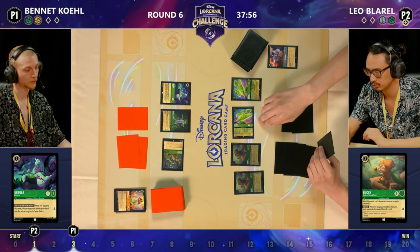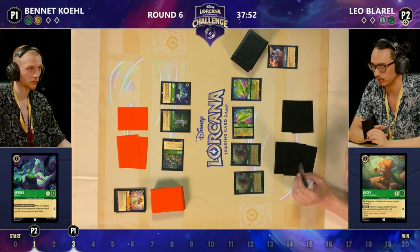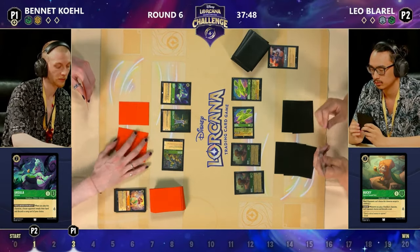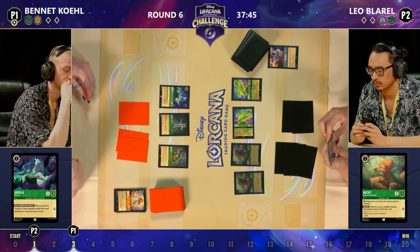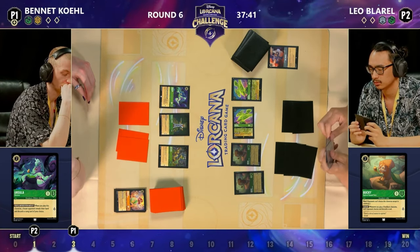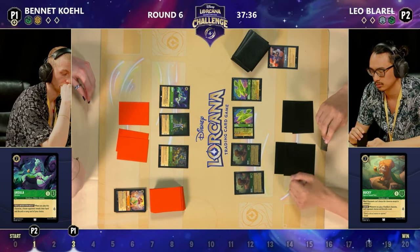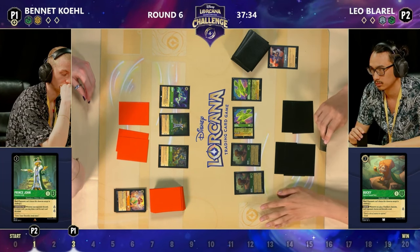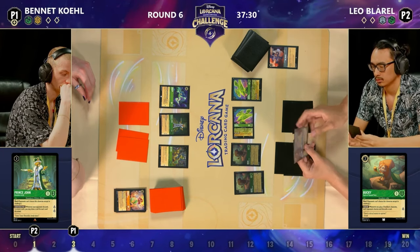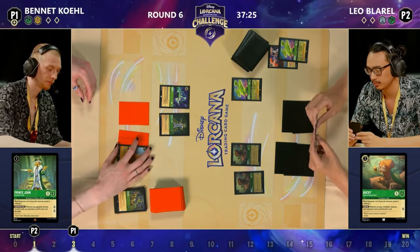It's still Leo's turn — they're deciding if there's anything else they can or want to do. I don't see this Bucky turning sideways; that's far too valuable. We pass over to Bennett, who has Sir Hiss with Evasive. If Keeda is off the top, the five-cost is probably just going to be inked straight away. Of course there's the option of challenging one of the Diablos with Sir Hiss, but there's still going to be another Diablo remaining on the board.